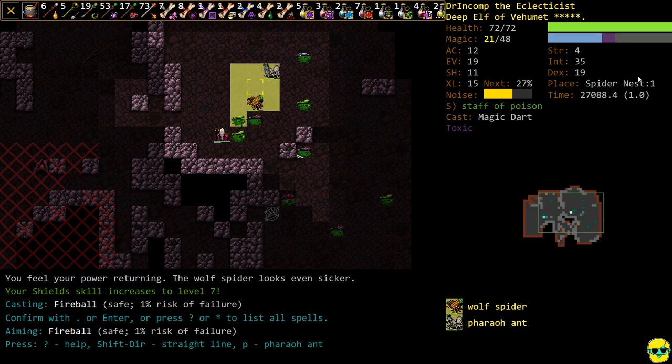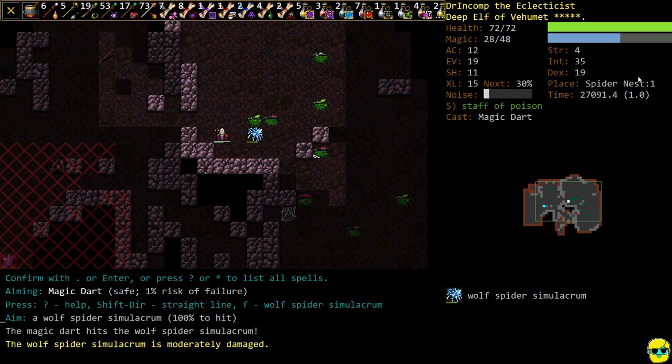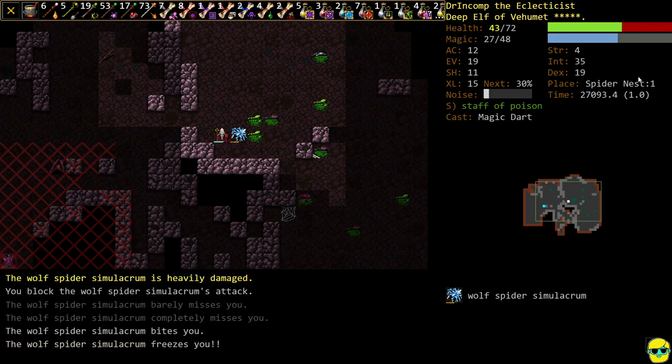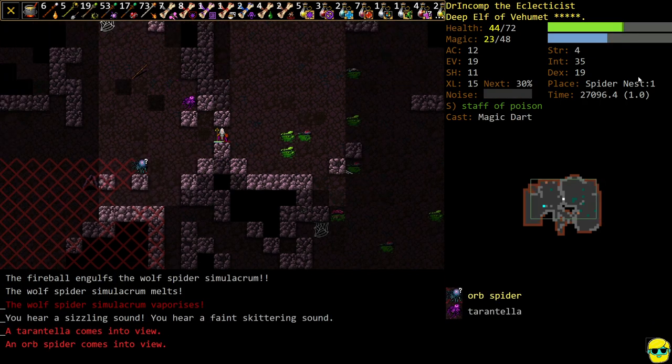Maybe put a Fireball there. Wolf Spider Simulacrum — ow, okay. That hit so hard. This turn got a little scary. I was too lazy with that Simulacrum — we've got to move out of the way.